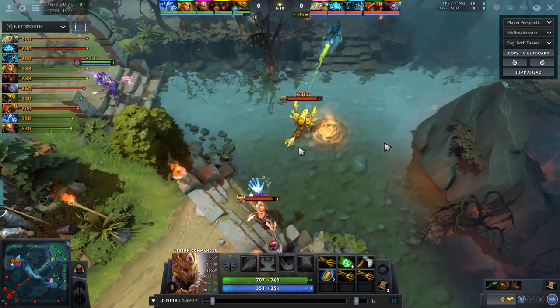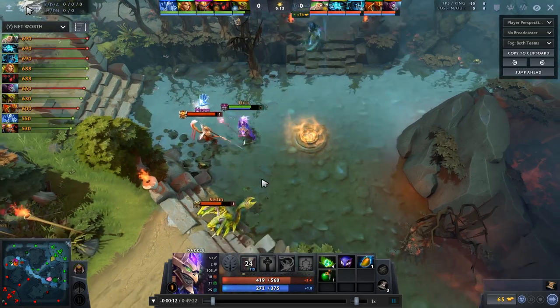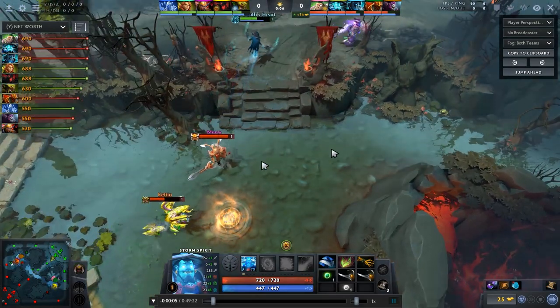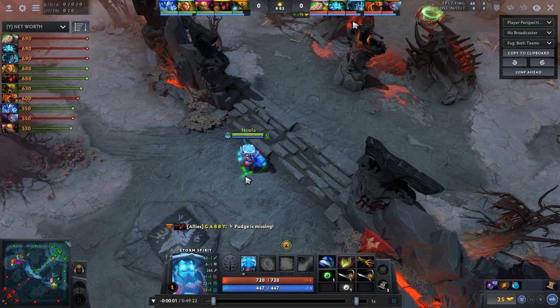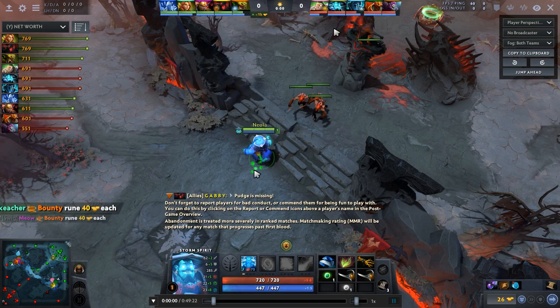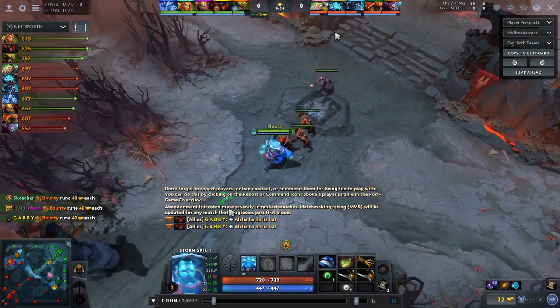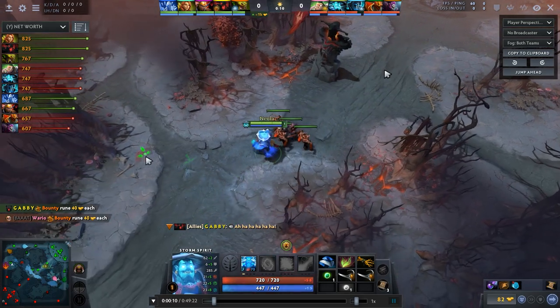Alright, well from the start, who did you think was in the middle? I thought it was Shadow Fiend. Yeah, so in that case you might have wanted to grab a salve immediately. The smoke in my Quick Buy is actually supposed to be a salve — I misclicked. Yeah, against Shadow Fiend the first thing you must have is the salve because of the races.